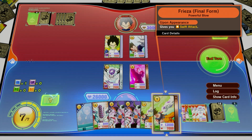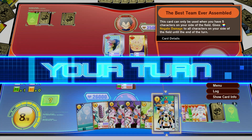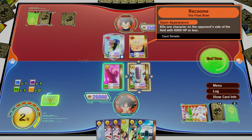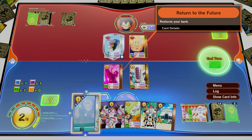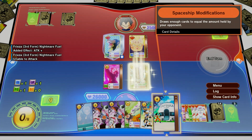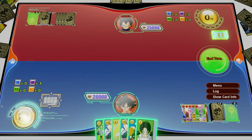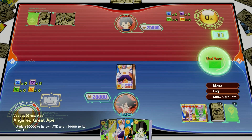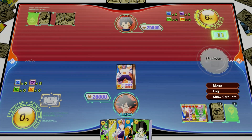At the beginning of each turn, your energy will be entirely recovered and your max energy increased by one. A unique feature of Dragon Ball Card Warriors lies in the energy bank system. Any energy you have remaining at the end of your turn will automatically be stored in the energy bank. By unleashing the saved energy, you'll be able to summon incredibly powerful cards with costs higher than 10. However, the energy bank system can be used only once, so be sure to make the most of it.